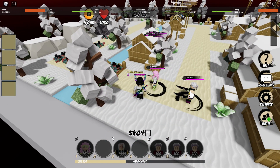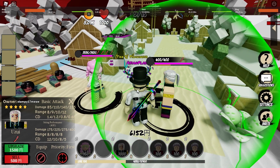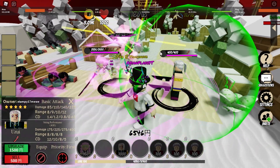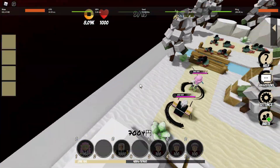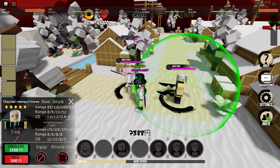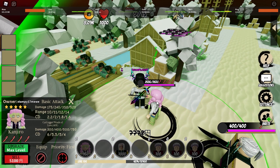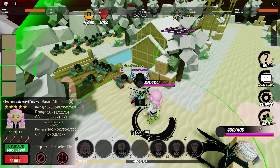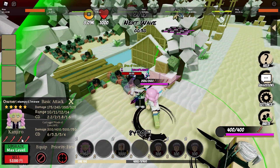Looking at the stats, she's actually comparable to Tengen's five-star. But I'd recommend Tengen more because his AOE is like a fidget spinner going to the front, while Mitsuri just stands in place and spins around — kind of like Muzan, actually. The skill image is quite similar to Muzan.